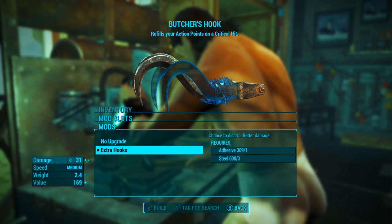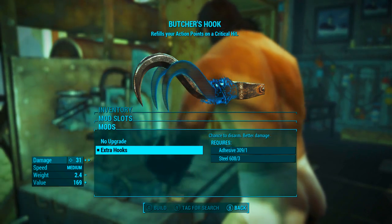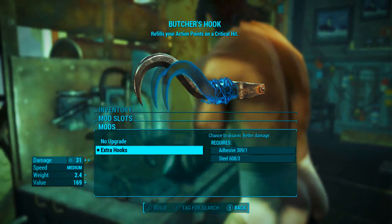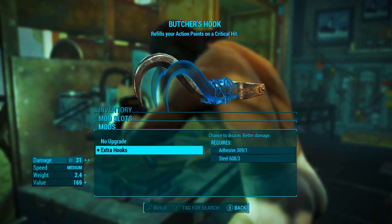When it comes to modding out the Butcher's Hook, there's only 1 mod slot and in that mod slot there's only 1 mod. This is of course the extra hooks. As we can see there it gives a chance to disarm and gives better damage. So let's chuck those extra hooks on there.